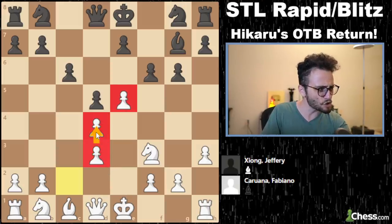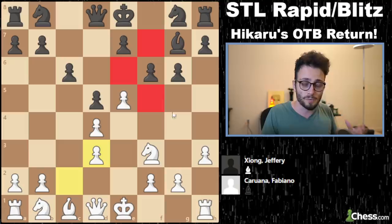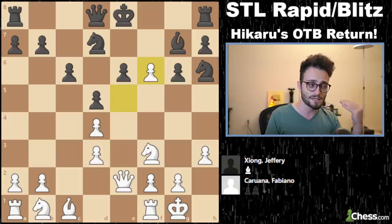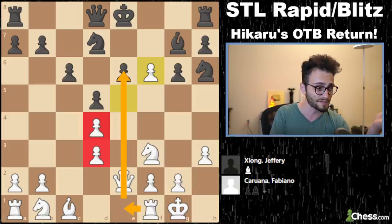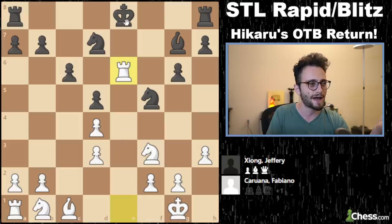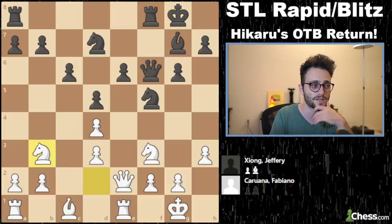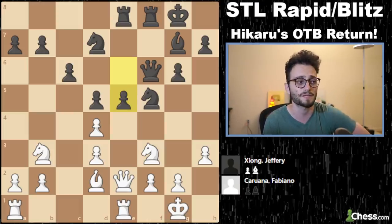Did he just double his d-pawns? Fabiano likes doubled d's. The thing is that now it's all about the light squares, about the damaged structure but center control. Knight d7, queen e2, and he's just trying to shove this to e6. So Jeffrey has to play it. Castles, knight h6, and now he takes. With that double pawn, I've got this target on e6 and I'm probably going to win that pawn at some point. Queen f6, rook e1 — there, I'm going for it. Jeffrey gives it to him. He gives it because if queen e6, d4 is going to hang.